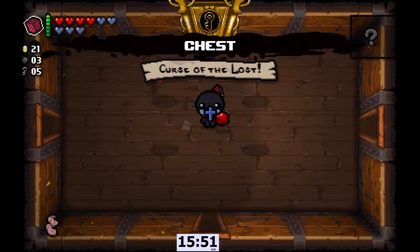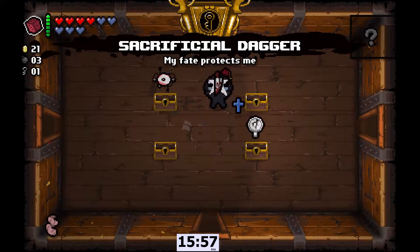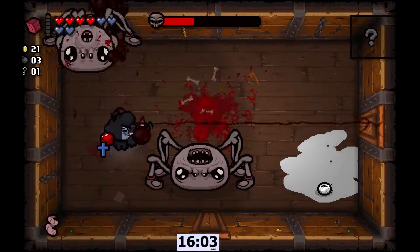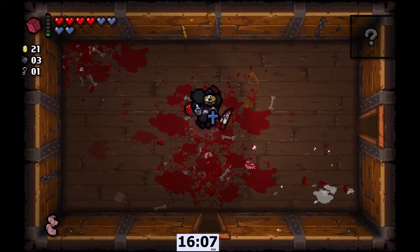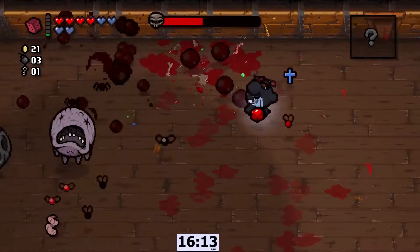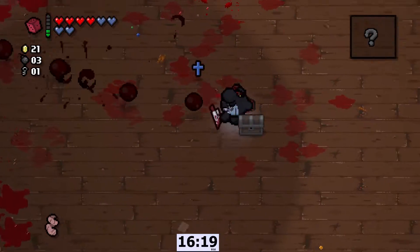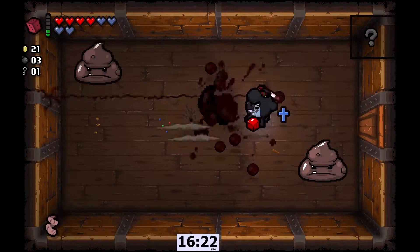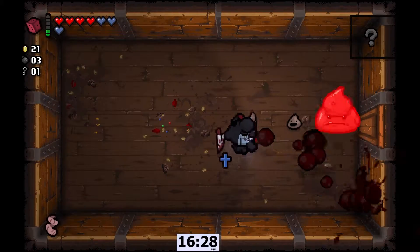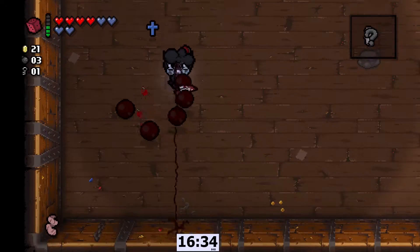We don't have mapping, so this chest could take a while. Now that I've got Sacrificial Dagger I can use it aggressively. Trying to avoid those shots was a little ridiculous, but it worked out. I'm hoping for something — I pretty much have to clear every room, or I may be required to finish every room just because of the nature of things. Even if I get mapping, I will not know.